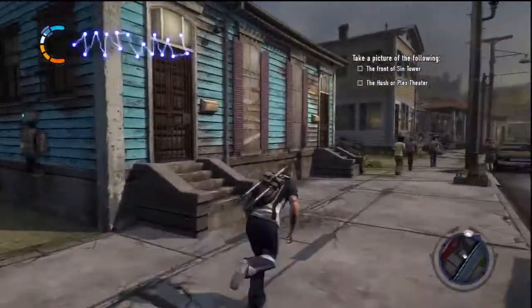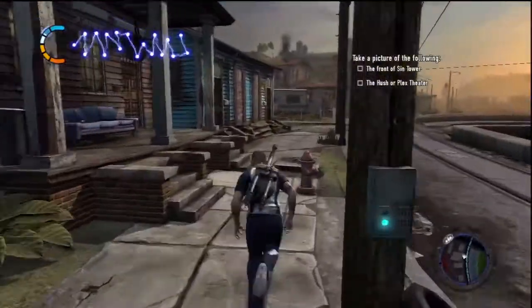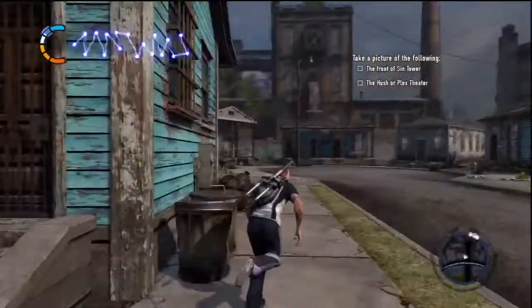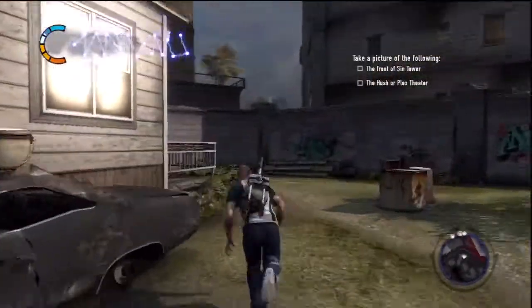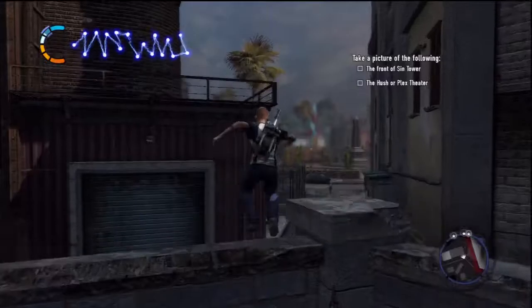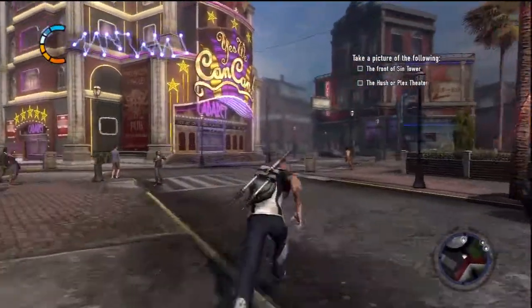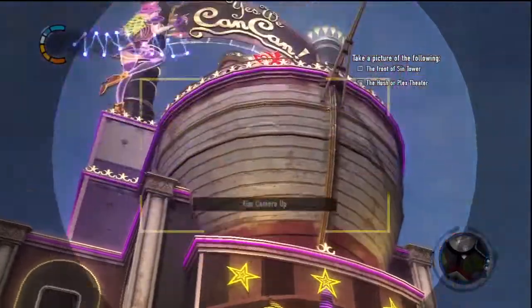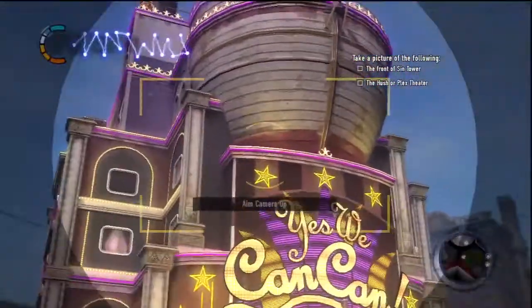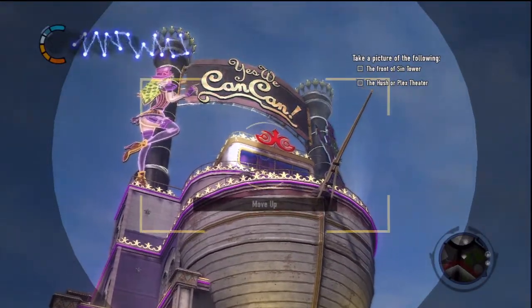Looks like they're back here. Another photography mission. Cole's going to show off his expert shooting skills that don't involve lightning. He's pulling off a Frank West here without the zombies and without the points. All right, looks like this is one of the buildings. A little bit too close, I guess. Move up. All right, this angle sucks.